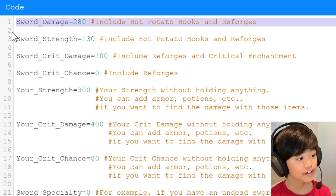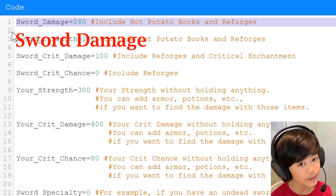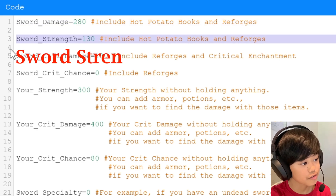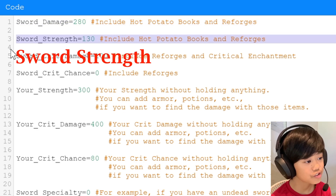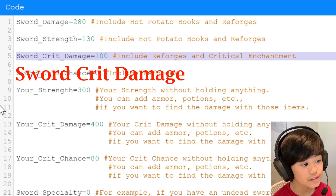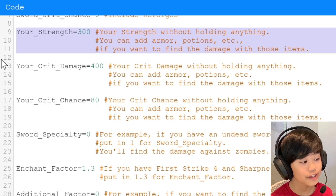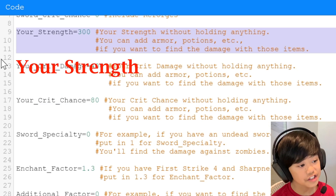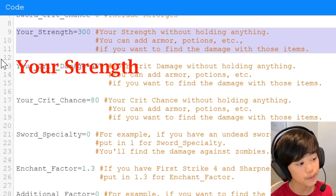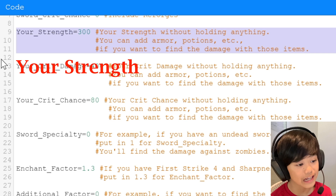Here you put the sword damage — right now I have 280 in it, and it also includes hot potato books and reforges. Here is the sword strength, where you put your sword strength. Here's where you put your sword crit damage, including reforges and the critical enchantment. This is your sword crit chance, which includes reforges. And here is where you put your base strength — without holding anything — which includes armor, potions, etc., if you want to find the damage with those items.